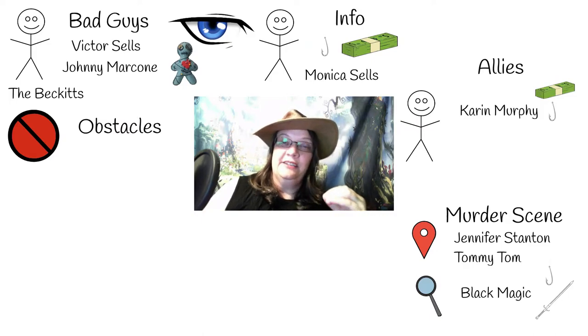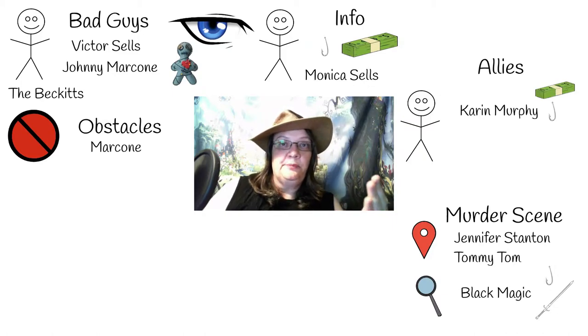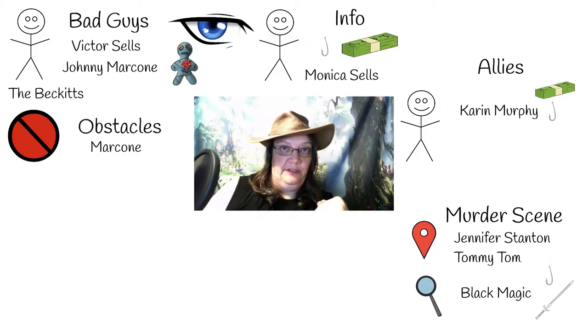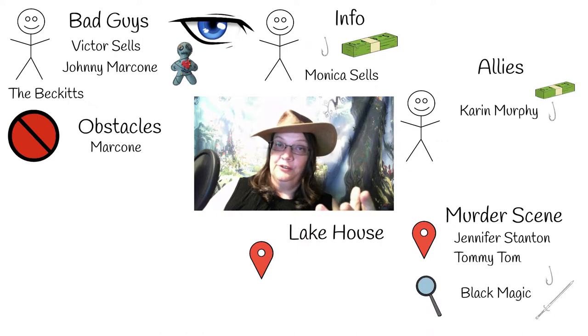The first obstacle enters as soon as Harry leaves the first crime scene, in the shape of Johnny Marcone himself. Marcone tries to get Dresden to back off the case but Dresden refuses because he doesn't like mob bosses, and goes on his merry way to meet Monica Sells. Monica is a potential source of information — in fact the greatest source — but she's frightened, so what she reveals is very limited. She tells him about Victor's obsession with black magic and that Victor has disappeared, possibly gone to their house by the lake. Later she'll provide more when Harry knows to ask questions, but for now that's all she volunteers. This gives Harry another scene to investigate.